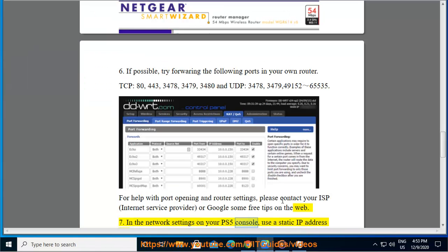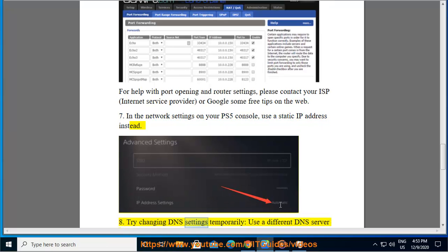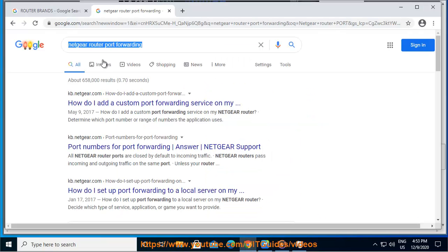Step 7: In the network settings on your PS5 console, use a static IP address instead. Step 8: Try changing DNS settings temporarily and use a different DNS server instead.